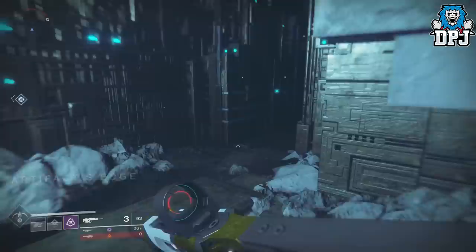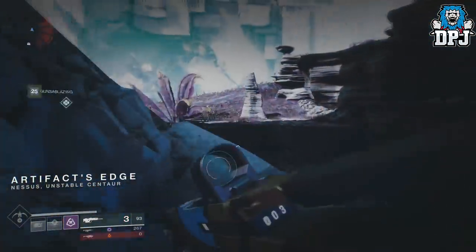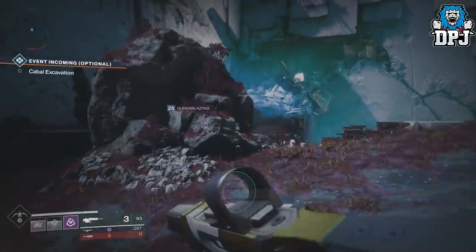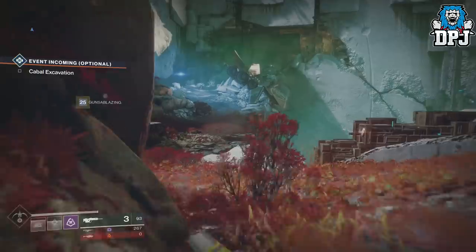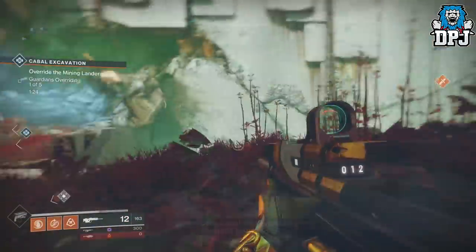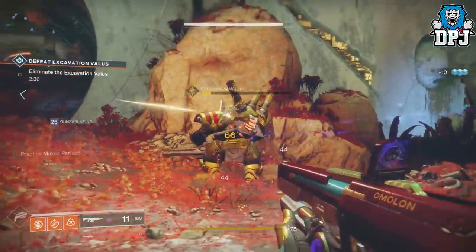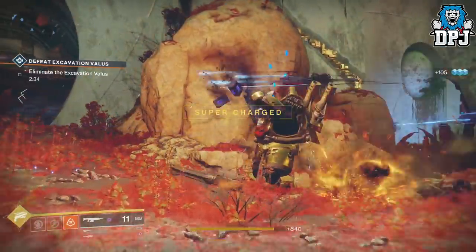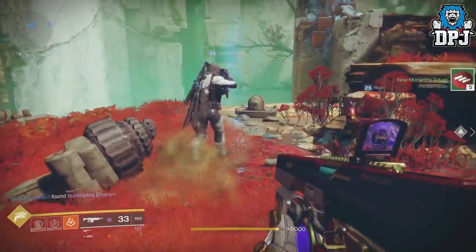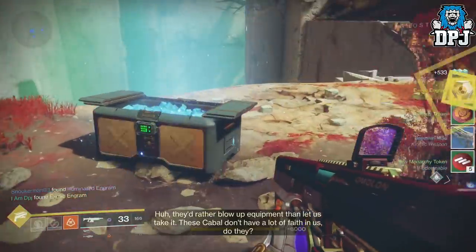Come out of the lost sector and the public event will almost be ready to start. This public event is so easy to exploit — you can trigger the heroic event very easily and take out the boss in a matter of seconds. You can do this with every Cabal Excavation public event. To trigger the heroic version, simply take out the ship that flies in. Once you've done that, the heroic version will trigger. Eliminate the boss as fast as possible and you will receive five faction tokens, then open the public event chest.